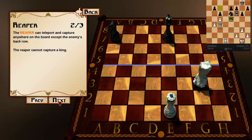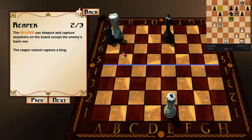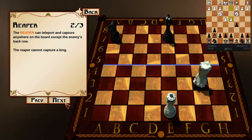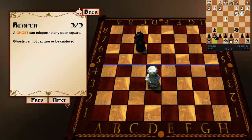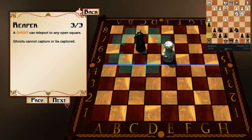The Reaper Army: the Reaper can teleport and capture anywhere on the board except the enemy's back row. The Reaper cannot capture a king — pretty awesome. A Ghost can teleport to any open square. Ghosts cannot capture or be captured. Also pretty awesome.